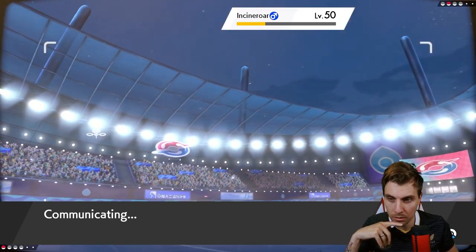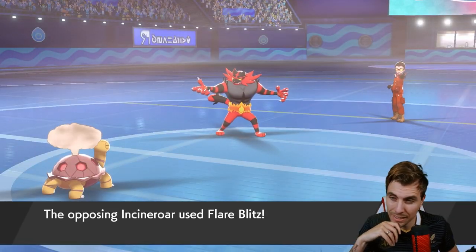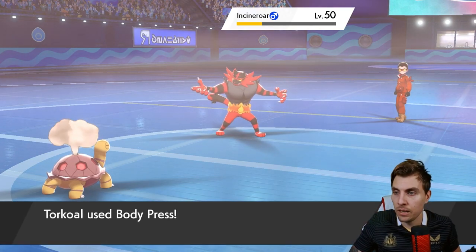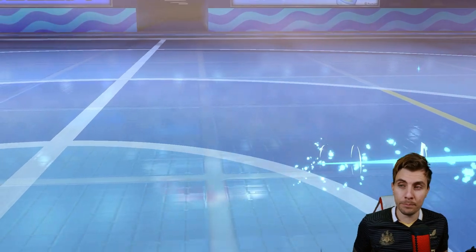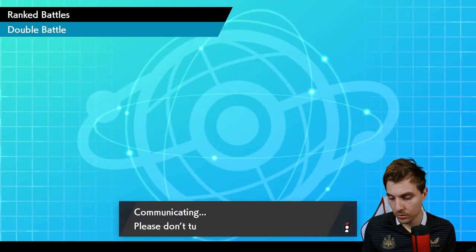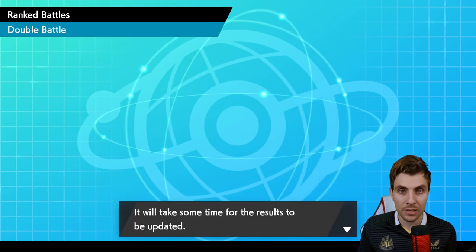We do get lucky with that critical hit, but I think even without it — if we're at a point where we can remove Dragapult, Torkoal can clean up Zacian and Incineroar by itself because they can't put enough damage onto Torkoal that they need to. Good game to Geordi! At least we're off to a good start. You've got to take the crits when you get them, because sometimes it goes the other way. Nice kickoff against a Coalossal team — and we'll jump straight into game two.